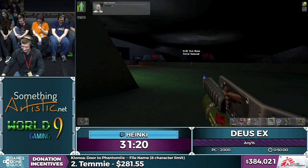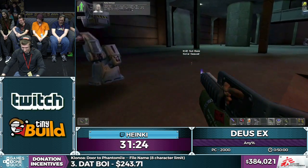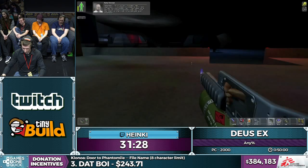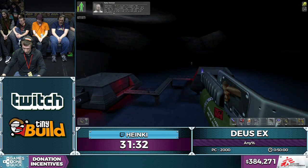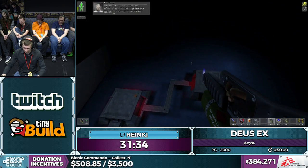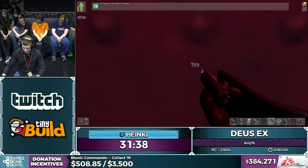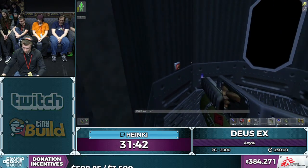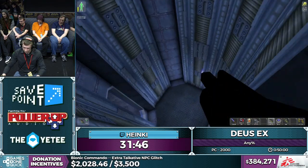We need to steal a mini-sub to get to the ocean. Here we do a precise super jump to get on the railing. There's a guy and there's an elevator — but the elevator is slow, so I'm just going to go faster than the elevator.